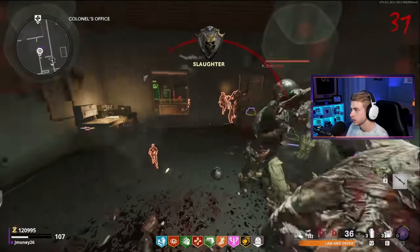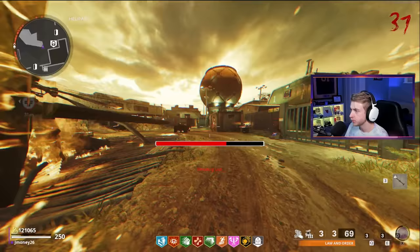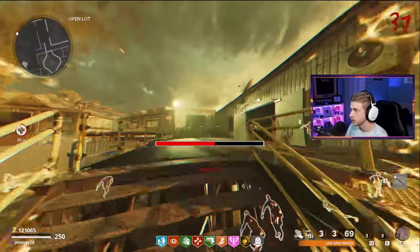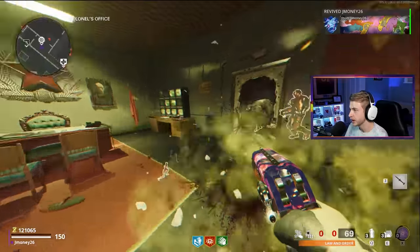Stun. Grab the ammo, leave. I'm going to have to tombstone shadow. I spawned so far away - why would it do that? Let's make it through. We did it - we're living. Only four zombies left.